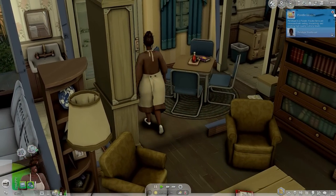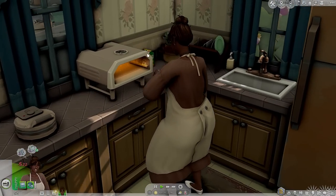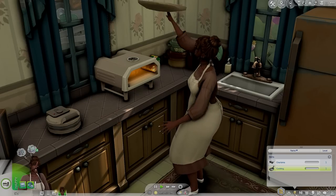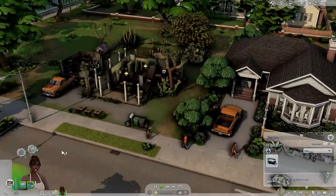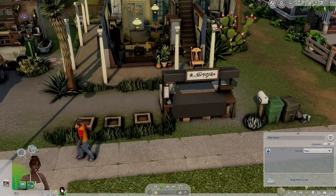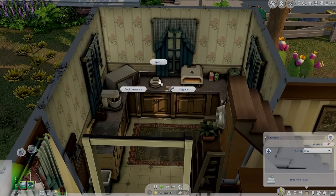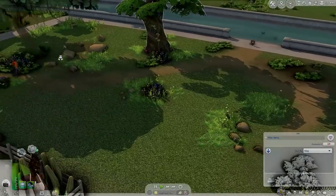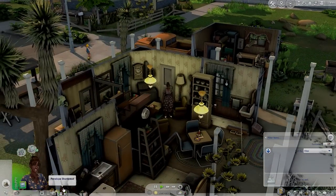I'm going to have her come in here and cook some pizza - I think that's what it's called. We do need to get our cooking skill up. Hopefully we don't burn down the house. We do have a food stall that I'm probably going to put right outside the house. It is 4 PM and we do stay in Willow's Creek. While she is cooking, I think I'm going to have her go outside and maybe do some digging - maybe we can find some diggables because we need some money.